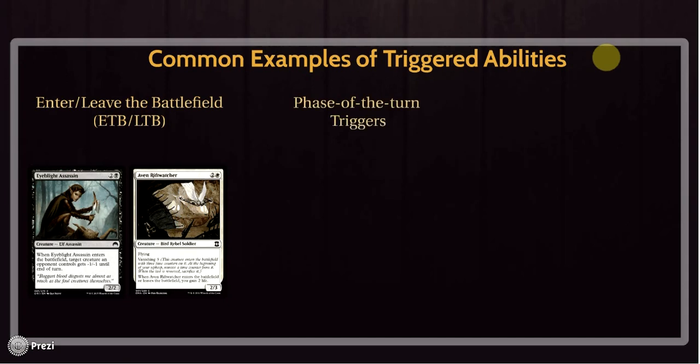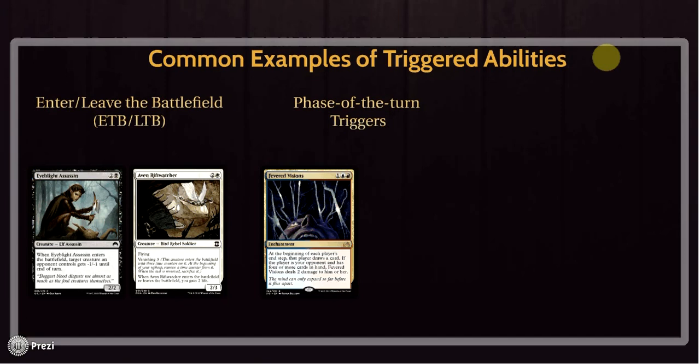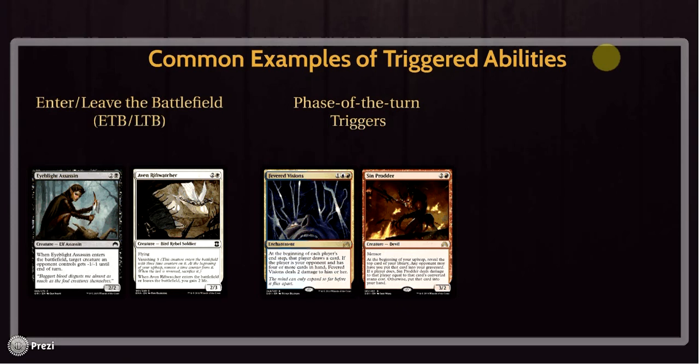Something I like to call phase-of-the-turn triggers: the ability will trigger at a very specific phase of the turn. Cards that say 'at the beginning of your end step,' 'at the beginning of your opponent's end step,' or 'on each player's end step' — that's a triggered ability, and the trigger is going to the end step. The second you and your opponent decide it is the end step, that triggered ability will go on the stack. Same goes for upkeep triggers. Sinprodder has his ability trigger at the beginning of your upkeep, so the second you've untapped your lands and say it's your upkeep, Sinprodder's ability will go on the stack. Notice that these abilities are going on the stack, so there are chances to interact with them before they resolve.